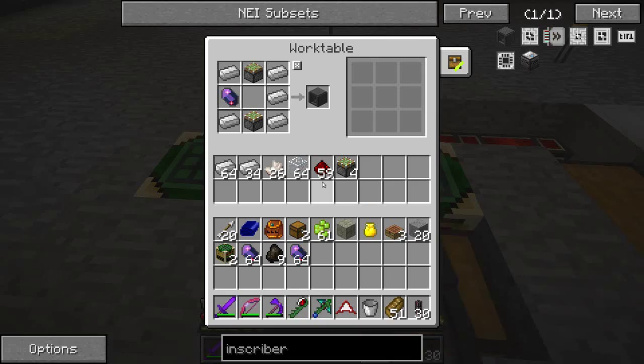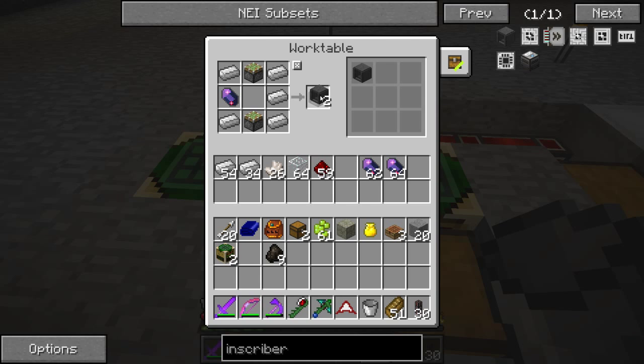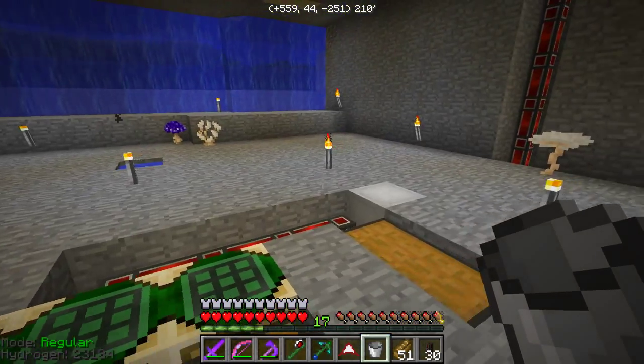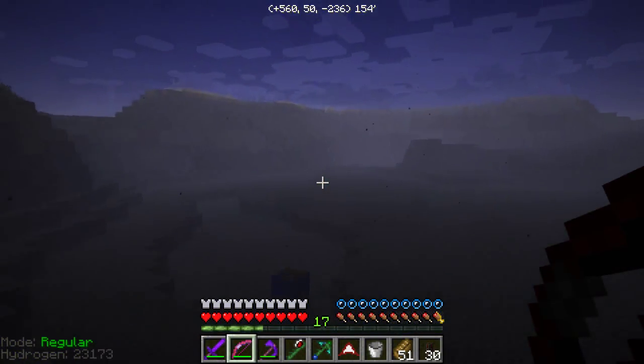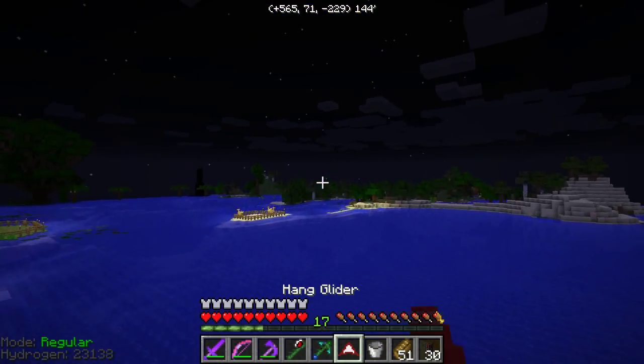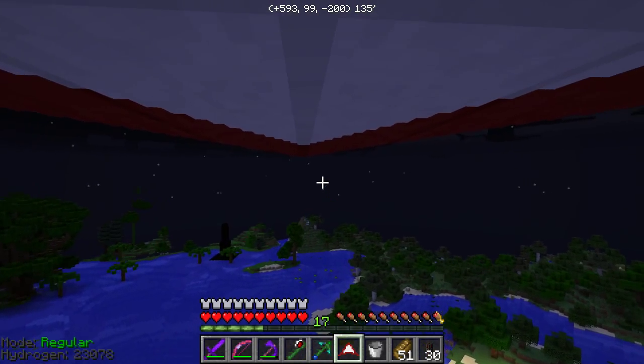So we have those now, which means we can make lots more stuff. We're going to need four of these. I didn't make enough sticky pistons, so I got to make some of those. For now, let's go on our little adventure. And it's nighttime too, so that should make it even more adventurous.